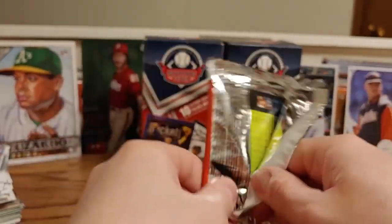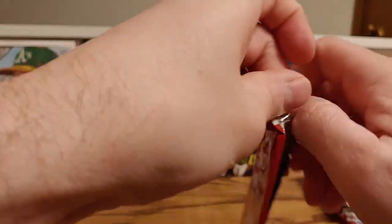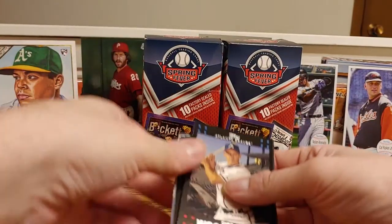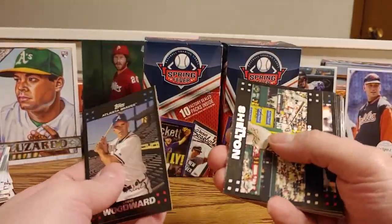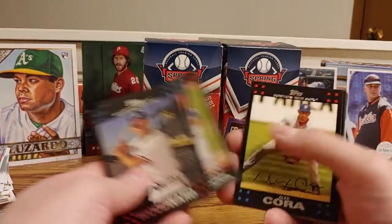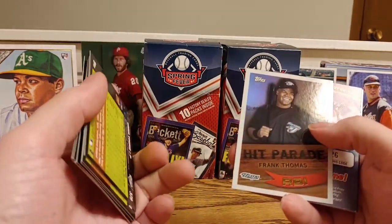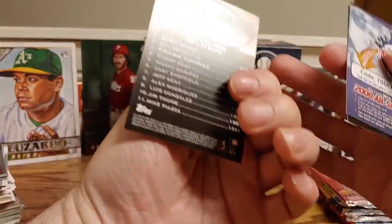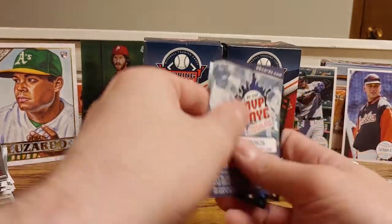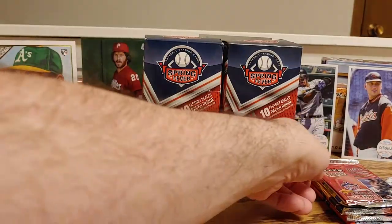2007 Topps Series 2. First one up: Chris Woodward, John Maine, Chris Shelton, Mark Teixeira, a classic combo, Jason Michaels, Travis Hafner, Alex Cora, Clint Barmes, Brandon Phillips, Chris Young. We got a Hit Parade Frank Thomas — so that is pretty cool. Francisco Rodriguez and Brian Giles. I like the foil card on that Frank Thomas, pretty cool look to it.